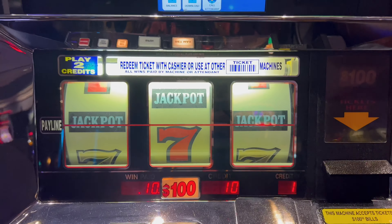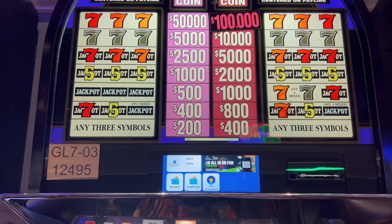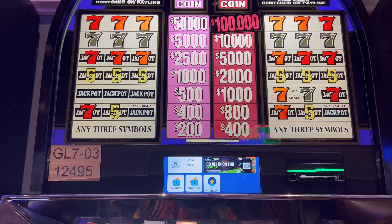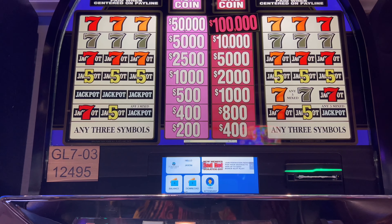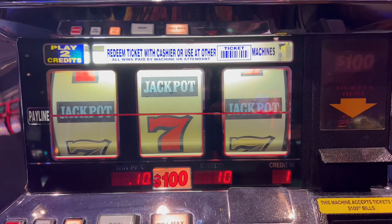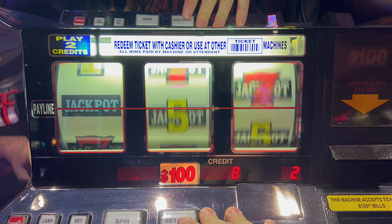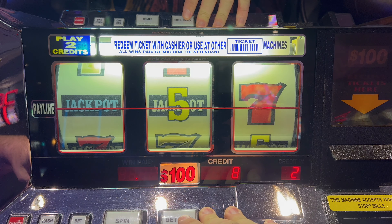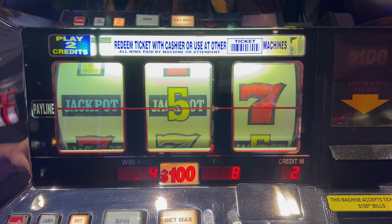You're going to get a lot of like thousands and eight hundreds. $1,000 in the machine, we're going to bet max. This is what you're going for. Mixed sevens pay $1,000, $800 for mixed bars. No one's ever seen anything pay big on this, so that tells me that we're going to get something. But you get nothing. Any three symbols we get $400, so it's going to spit a ticket out.